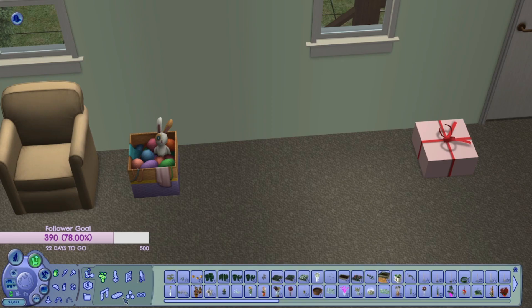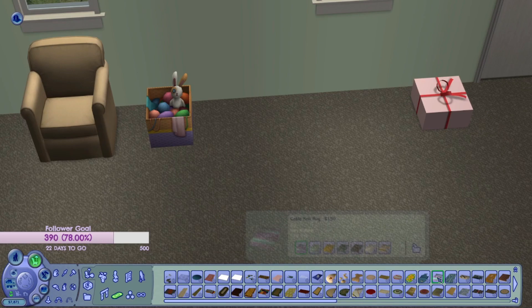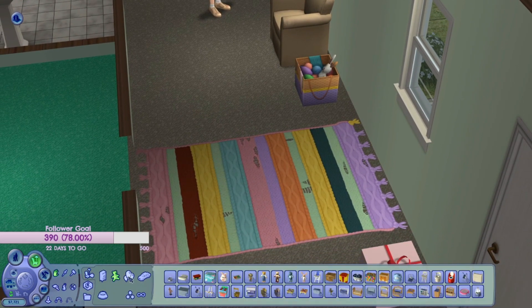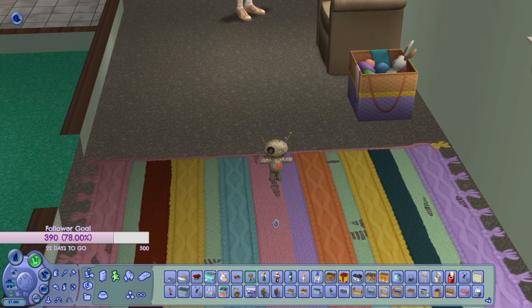If you don't want to knit everything yourself, you can go to buy mode and find the objects yourself. For example, you can get one of the rugs — I think that's super cute, I like that version of it. You can find some of the toys too, and that's kind of cool.